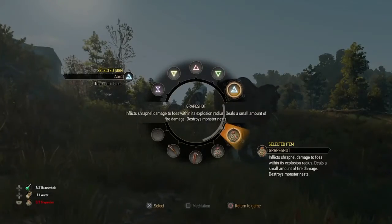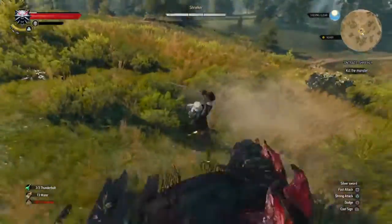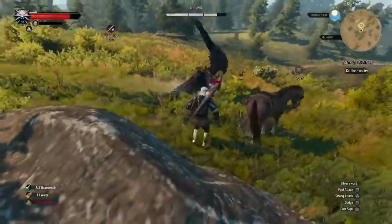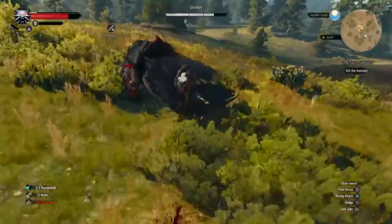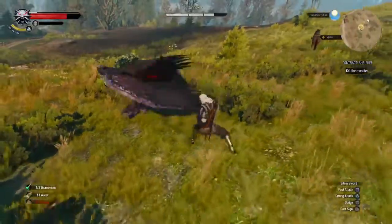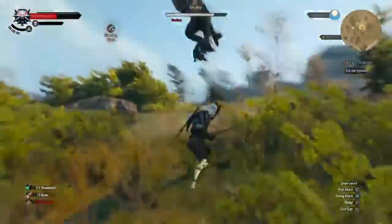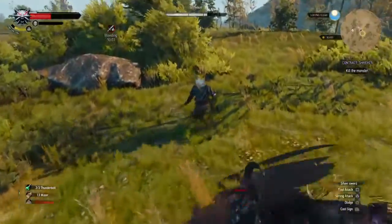Make sure you've got the Grapeshot, but the Aard sign is your best friend here. When you attack it with the Aard sign, it will stun it when it's on the ground. If you attack it when it's in the air, it will ground it — bring it to the ground, it sort of collapses. Hit it with the Aard sign and it remains still and motionless. If you go as quickly as you can, get up close and hit it with a couple of fast attacks or a heavy attack. That's where you can fight it and do the most damage.